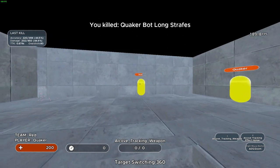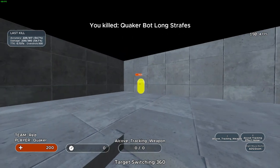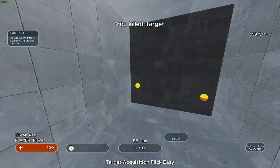Being good at target switching will allow you to spray transfer more efficiently from one target to the next, meaning you can output more damage more quickly while also saving yourself ammo. I say spraying because target switching is mostly seen in weapons with bigger magazines. One thing to note is that target switching and target acquisition, at least in my mind, are a little different. Target switching is point A to point B, while target acquisition is being able to aim at the target as quickly as possible as soon as it appears.